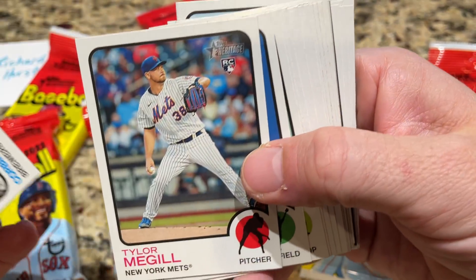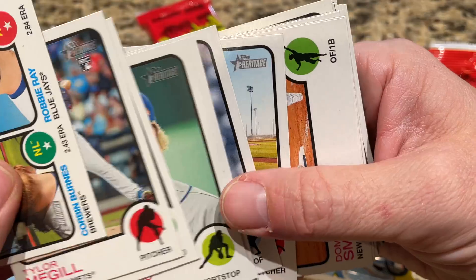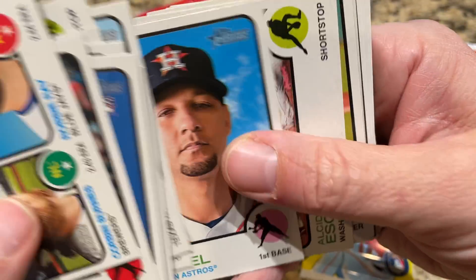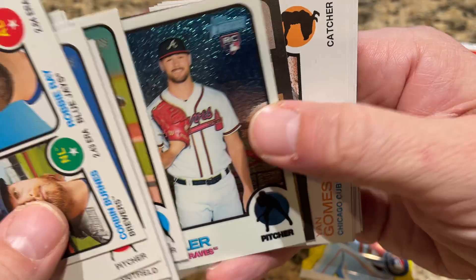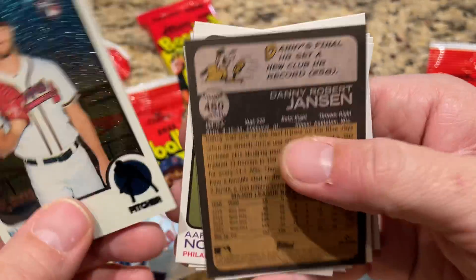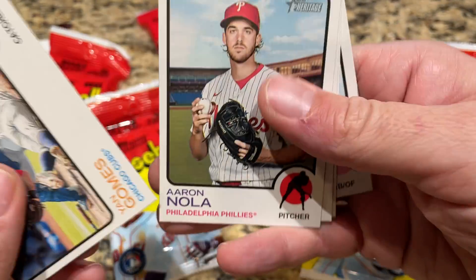It looks like we have something flipped upside down here, so possibly a hit. There's Isaiah Kiner-Falefa now of the Yankees. Jordan Luple — I remember when he was with the Buccos, he was good batting practice. And there we go — we have Kyle Muller. It is a Chrome card, our first numbered card. That one's out of 499 on the Kyle Muller. We also have a Danny Jansen short print card number 450. Not a bad pack — you get a short print and a Chrome card. That's our first numbered card of this video.